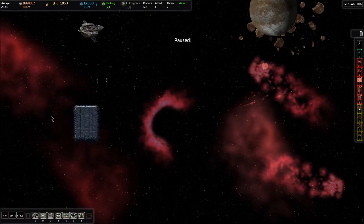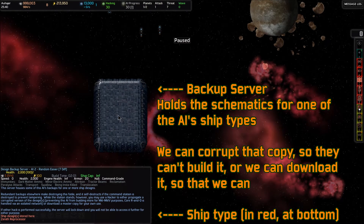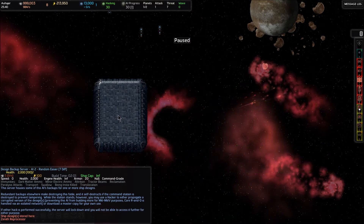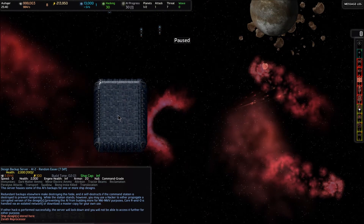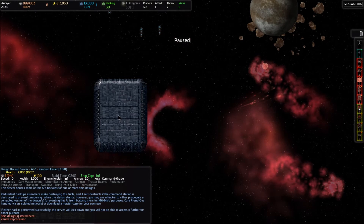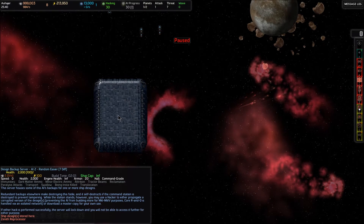The way that the design backup server works is that it stores the schematics for a specific ship design. If you look at the info card for this building on the bottom left, it says ship design stored here: Zenith Reprocessor. So if we were to build a hacker and bring it to this system and attempt to hack it, we could spend either 50 points of our hacking points — we currently have 30, it's in green at the top of the screen. We could spend 50 hacking points to download the schematics for the Zenith Reprocessor so that we could also build that ship, or we could spend 20 hacking points, which we can afford right now, and we would be able to corrupt the schematic on their server, which would prevent the computer from being able to build that ship type anymore.